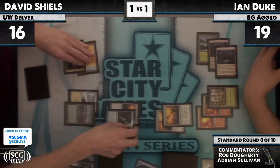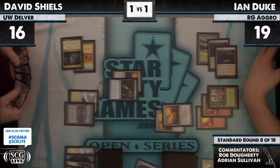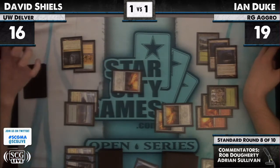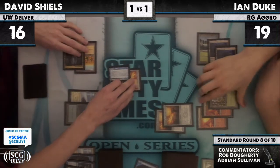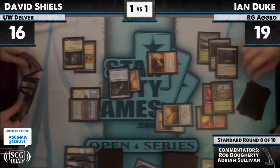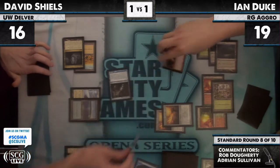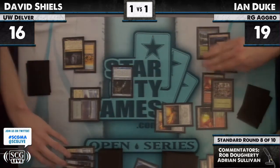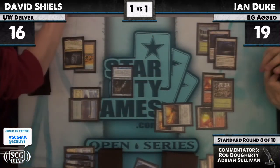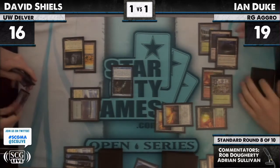Mana Leak can stop that Wolfir Silverheart. Looks like Ian has an awkwardly expensive hand with the five-drop creature and multiple swords. Do you like equipping here? Clearly that's what David is doing — yeah, I like equipping here. Ancient Grudge! There's a Grudge. You have to let it hit so you can Mana Leak the wolf on the way back down. That Mana Leak won't stop a bird or an elf from coming in though.